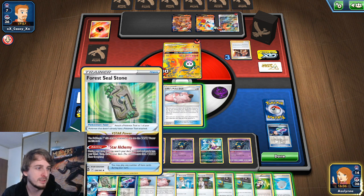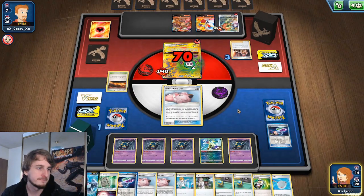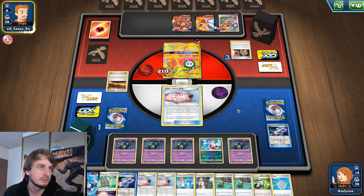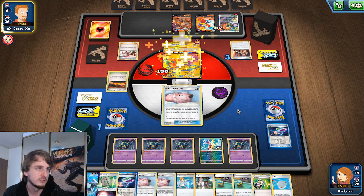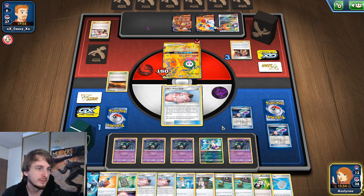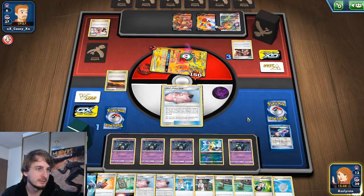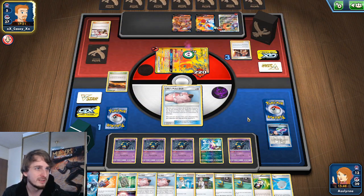I have the Forest Seal Stone, but I can only play that if I have Lumineon in play. You're on 210. Is there even any energy left in your deck? He burned through so much and discarded so many. Oh! There was a Pokemon Center Lady left — that's fine. I have another Hypnotoxic Laser. But this is my last poison, so if he had another Pokemon Center Lady I can't poison again.